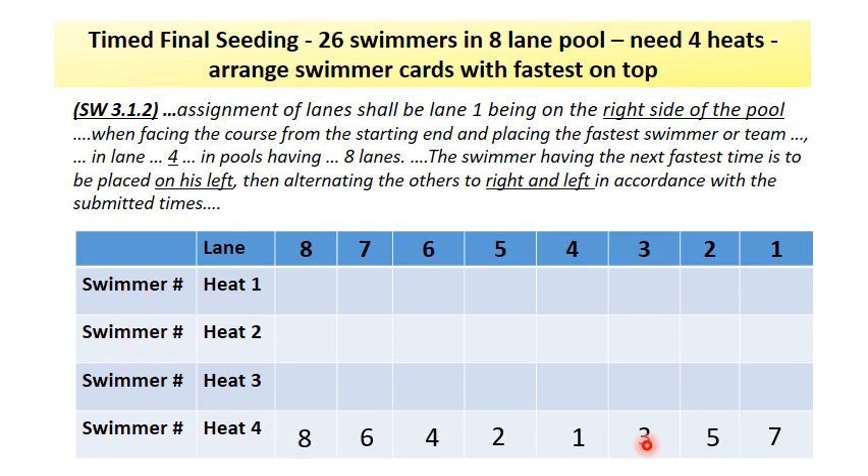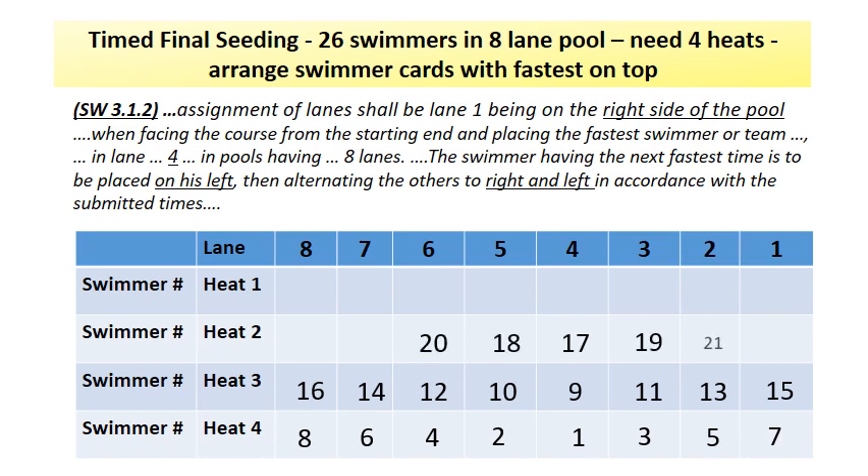You then again begin in lane 4 by placing your ninth swimmer, making sure that you're alternating left and right until it's full. The lane order would be 4, 5, 3, 6, 2, 7, and 8. You simply keep going until you've placed all your cards.